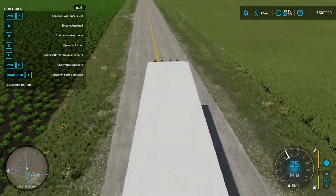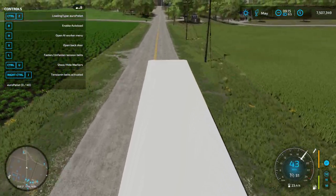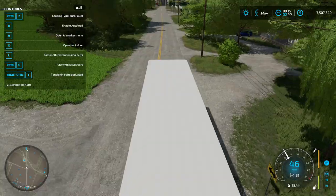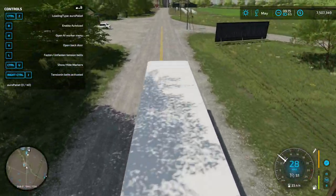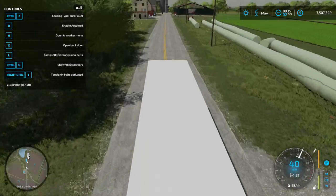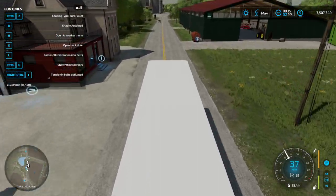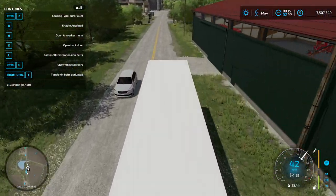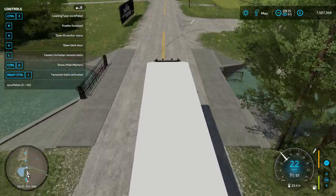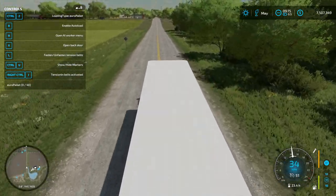Fixed cutter effect still active while cutter is lifted. Minor bug: fixed decal Z-fighting on the Deutz-Fahr Topliner. Fixed loading of save games with custom mod bales — I've always used the game default ones, and since they've now added variable bale size capacities, I haven't seen a need to download custom bale sizes like there was in Farming Simulator 19.